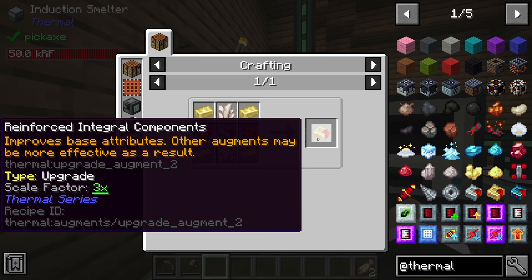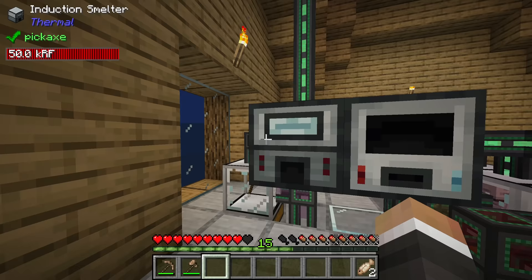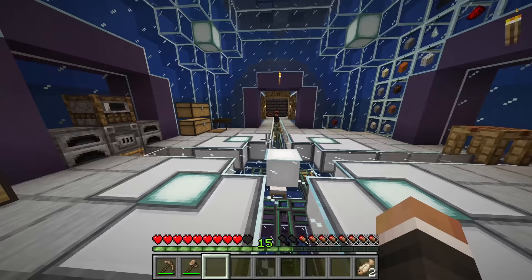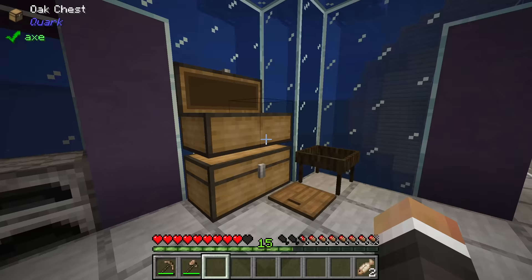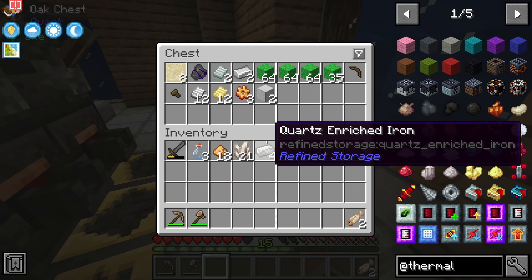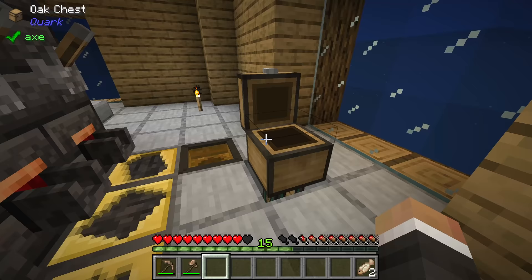To make the hardened integral component, you need four invar, one gold gear, two glass, and two redstone. That actually seems very doable. I think we might have a little bit of invar lying around in the chest next to the smeltery. We do have some - it's in plate form, which is not where we want it, and we only have two, which is not ideal.